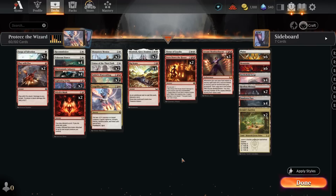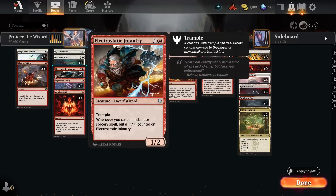Hi everybody. This is a red and white Arcane Bombardment deck where we play a lot of spells in the early game and try to reuse them in the late game with our favorite red enchantment. Now, this is only kind of an Arcane Bombardment deck — when you get right down to it, this is really an Electrostatic Infantry deck.